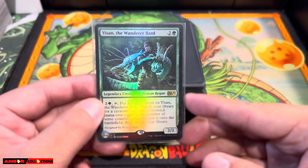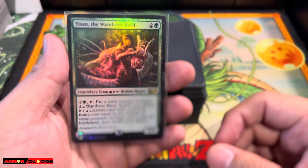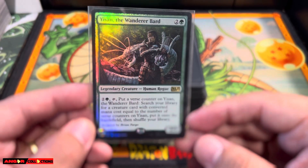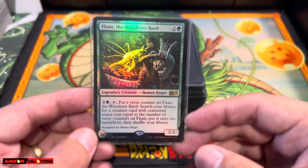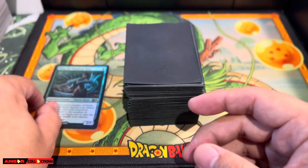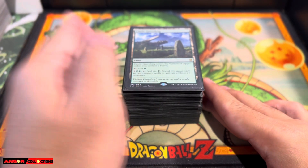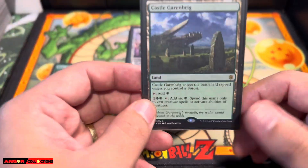All right guys, I finally finished my CEDH Yisan deck. This card is so amazing. So if you guys don't know Yisan, it's a 2/3 for 3 mana, Legendary Creature, Human Rogue. His ability makes it more of a toolbox deck, but instead of searching for random cards you're actually searching for your combo cards. And if you need Destroy Target Artifact or Enchantment, you can search for those as well. This is like high power, probably level 9. It can definitely go off like turn 4 or turn 5 if you have the fast mana and a perfect 7-card hand, which is very rare.